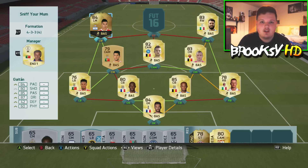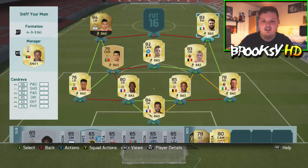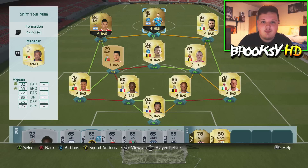On the wings we have Niko Gaitan — his first in-form card. He cost me 20k, actually got him for 3k less than market value, which was going for around 23k to 25k. On the right wing we have Kondogbia — pretty much the carbon copy of Gaitan but a bit stronger. They're both incredible wingers.